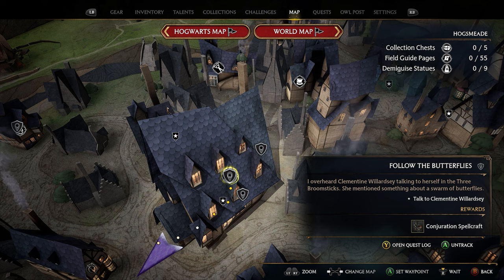If you just unlocked Hogsmeade, you're probably not going to have many side quests in here, but if you work your way through the main story and check back in Hogsmeade, you'll start to notice more side quests start popping up. I don't know exactly which mission makes her spawn, or if it's just time in game, but I don't have a whole lot of time on this account, so it shouldn't take you too long to get her to spawn.